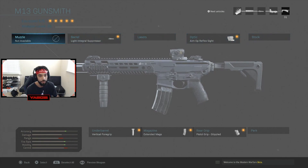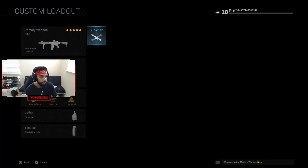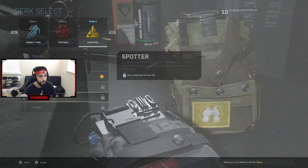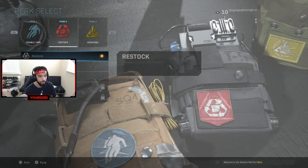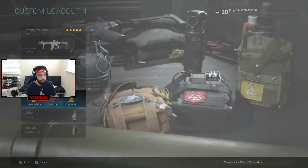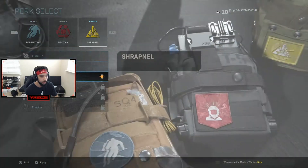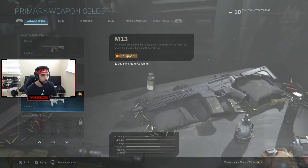You can only have five attachments on your gun at one time. As you can see, there are nine different slots I could fill — muzzle, barrel, laser, optic, stock, rear grip, underbarrel, magazine, and perk — but I can only pick five. So you've got to pick and choose what you want. There might be a perk that allows more attachments but I'm not entirely sure about that.